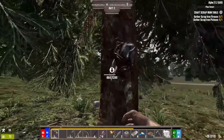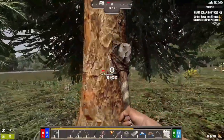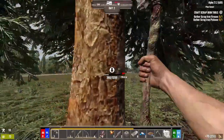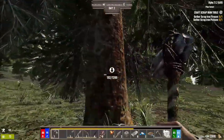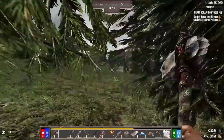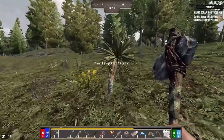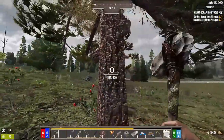Unless you set your block damage to 300, in which case lucky you. It is fun to play the game like that, but it trivializes things as you move into the end game — you're one-shotting blocks with stone equipment. With 300 block damage you can take out an entire batch of dirt with a single swing of your stone shovel, which consumes less stamina than the iron or steel shovel.